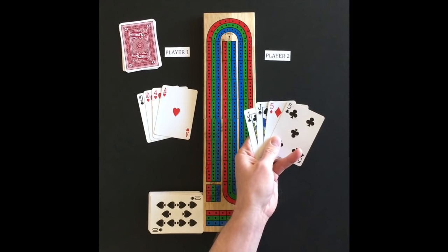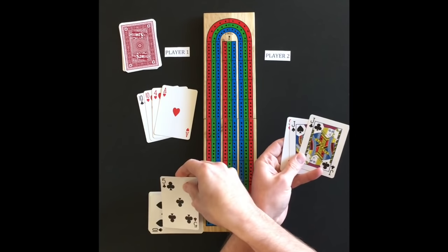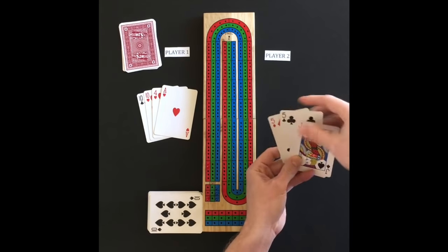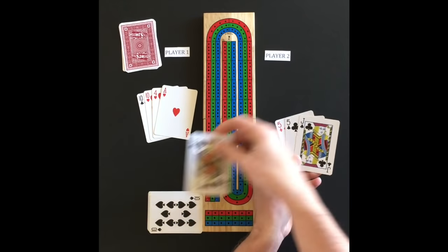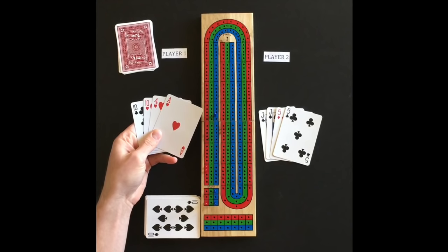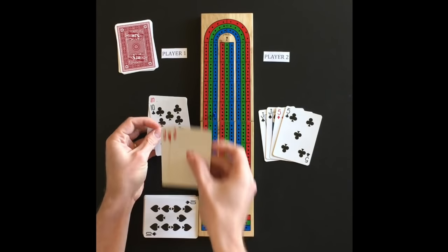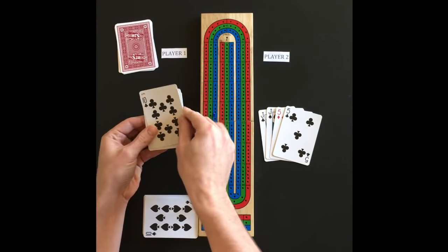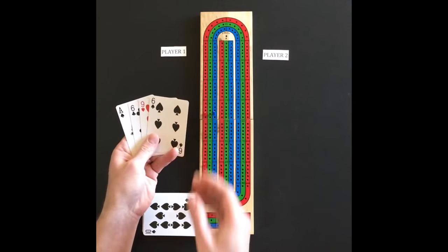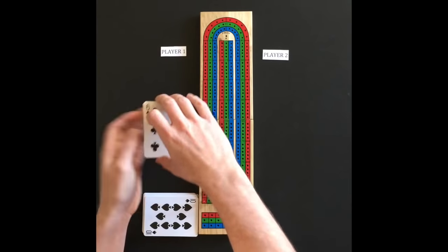The non-dealer counts his hand first. Player 2 has a 15 for 2, 4, 6, 8, 10, and 12; a pair for 14 and a pair for 16; and nobs makes 17 — player 2 pegs 17. Player 1 then counts his hand: 15-2, 4, 6, and a 3-pair for 6 more makes 12 — player 1 pegs 12. Player 1 then gets to count the crib: the crib has 15-2, 4, and a pair makes 6 — player 1 pegs 6.